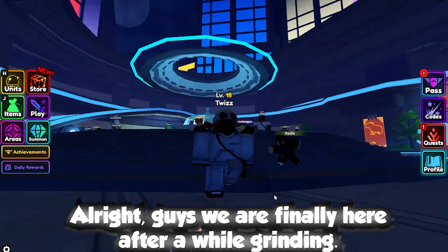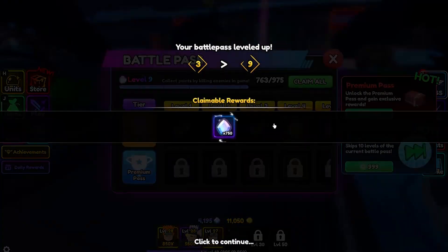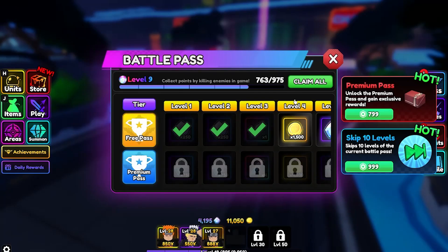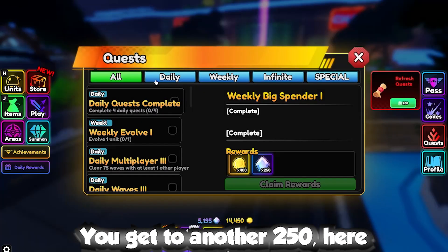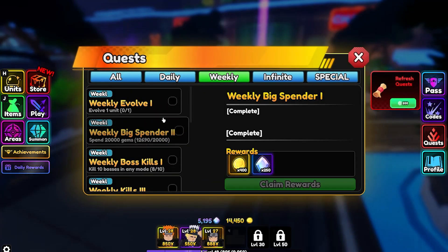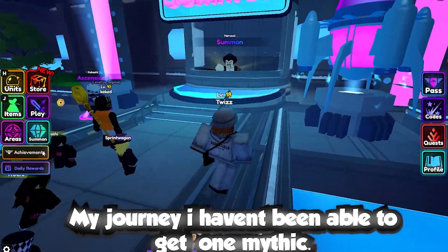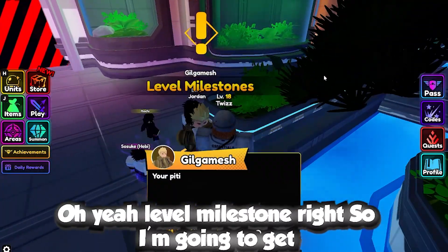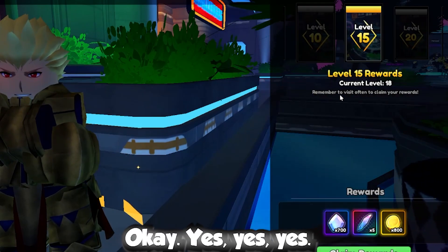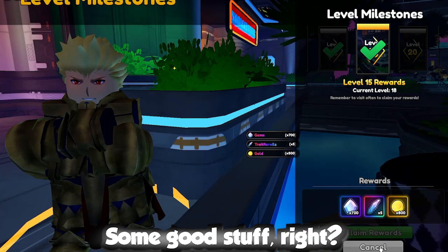After a while of grinding, I'm finally here at level 18 with 4,195 gems. Claiming everything now — 750 from the pass, that's a lot. Checking quests gives another 250. Also got level milestones: level 10 rewards give 550 and 700 gems. Some good stuff here.